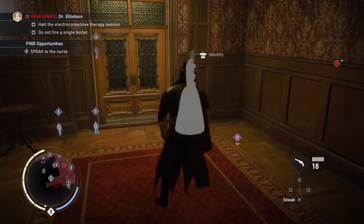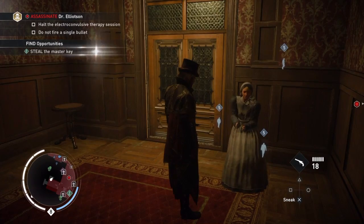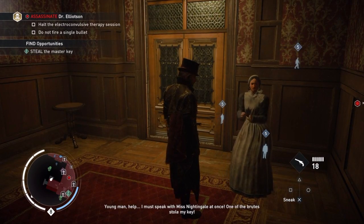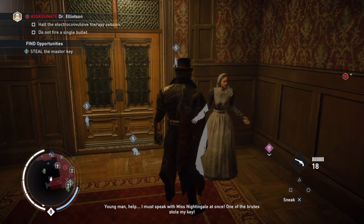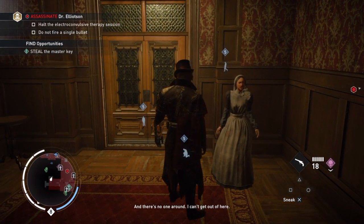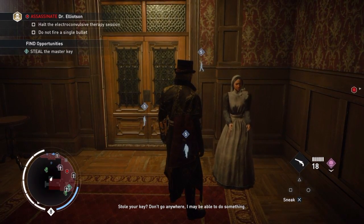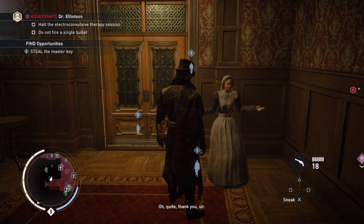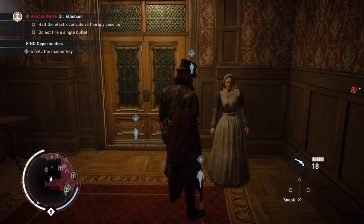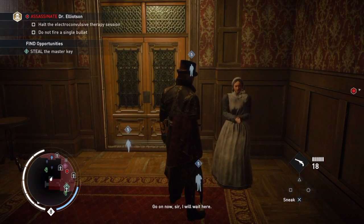She's pretty pissed off, actually. What's the matter? Oh, young man, help. I must speak with Miss Nightingale at once. One of the brutes stole my key, and there's no one around. I can't get out of here. Stole your key? Don't go anywhere — I might be able to do something. Oh, quite. Thank you, sir. Well, you'll know where to find me, sir. Go on now, sir. I will wait here.